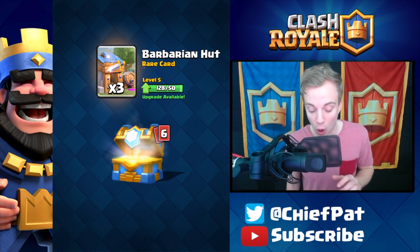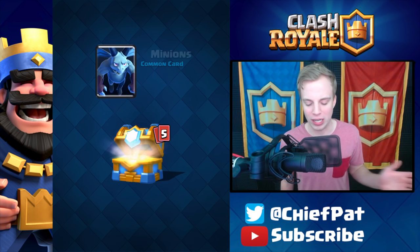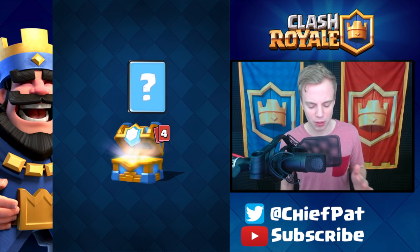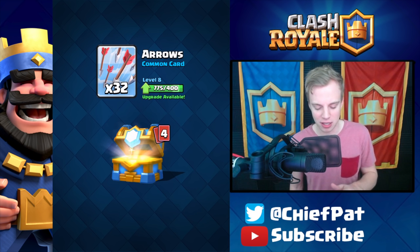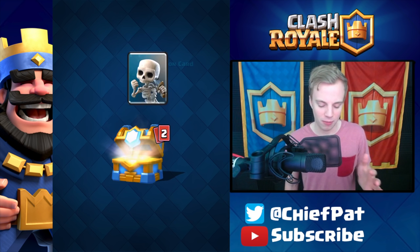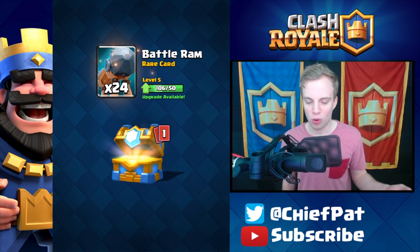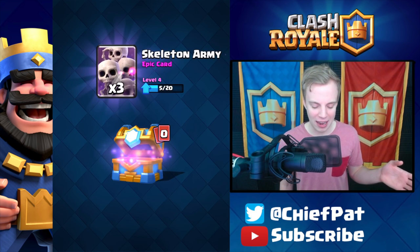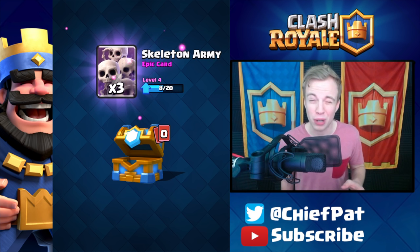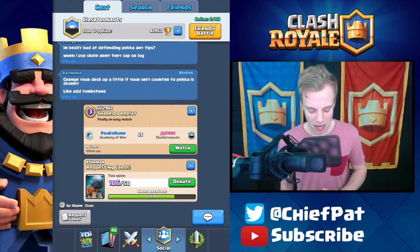Starting off with the clan battle chest, we're gonna get some gold and some barbarian huts. They increased the amount of wins it takes to get the clan battle chest but unfortunately didn't increase the prizes, which is pretty disappointing. We're getting arrows, fire spirit, skeletons, and the skeleton army as our epic — not bad since we use that card, but still pretty far from level five.